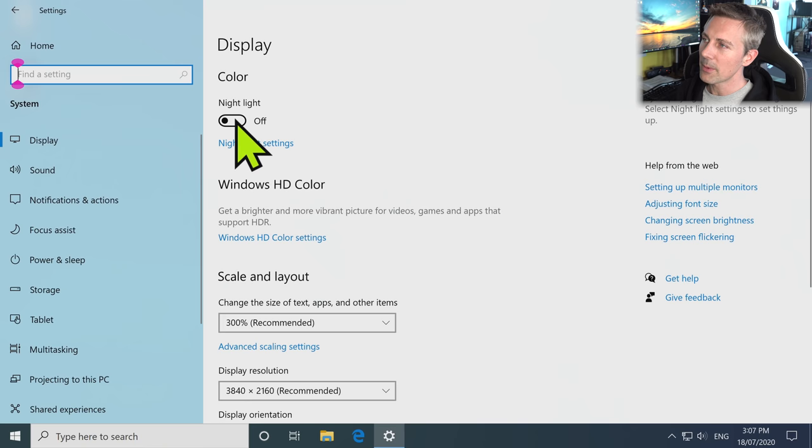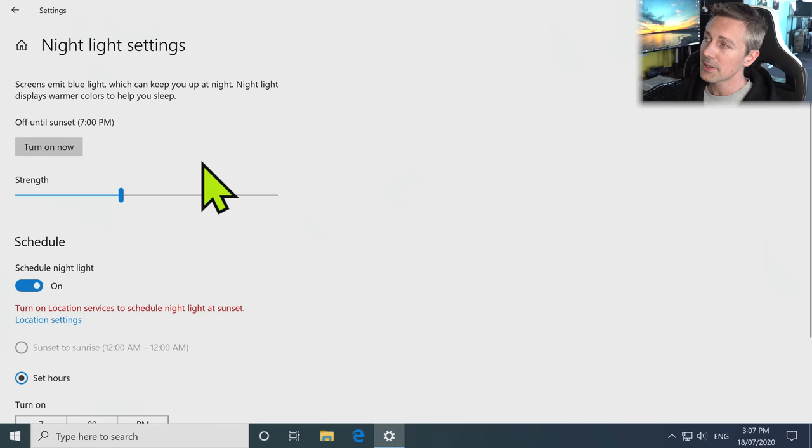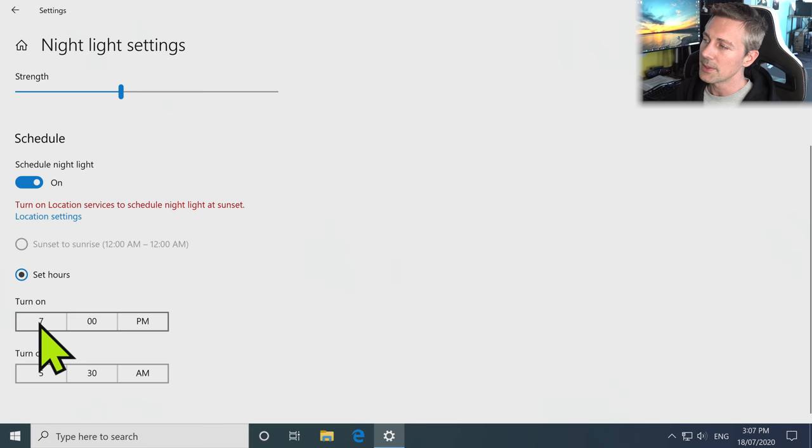Straight away with Night Light — this is something I personally like to leave on. It saves us installing Flux and it does a really good job. I leave it on 40, schedule Night Light, and set the hours from 7 p.m. to 5:30 a.m. Your mileage may vary depending on where you live in the world — you might want to customize it to how you like your Night Light.